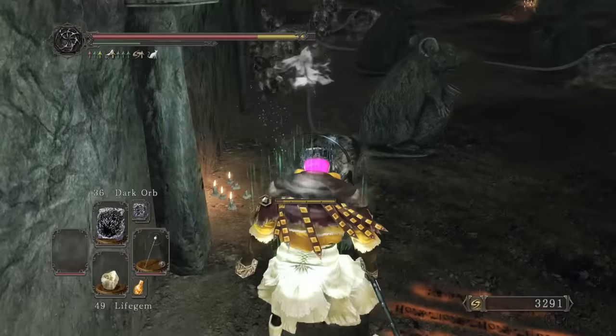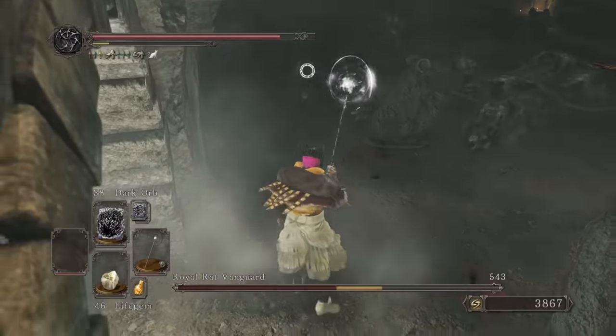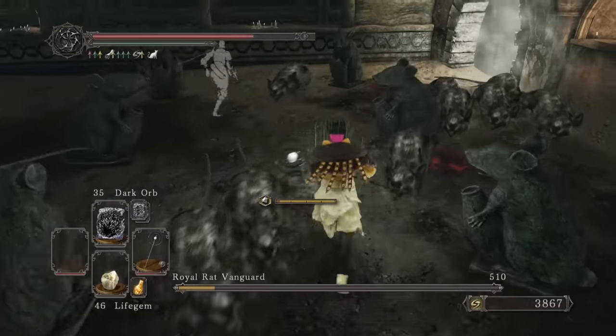For the final lord soul we head down the medulla pit and take out the other rat boss on the way. A shame they can't be poisoned and Dark Orb doesn't one-shot the rats, but it's still no issue as their movements aren't too erratic.